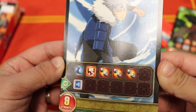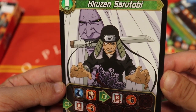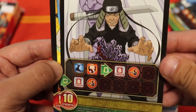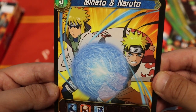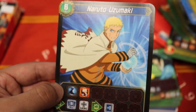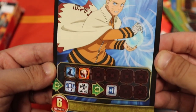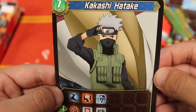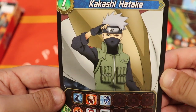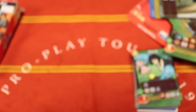We got the Second Hokage here — very nice, very powerful. We got the Reaper Death Seal in the back — really cool, it's actually going through him. Then Minato and Naruto — that is sick. We got Naruto as the Hokage with his Rasengan — very very cool. And we got Kakashi as an EX card — that's awesome. The first couple sets were all tailed beasts and higher-level ninjas, so it's great to see these characters here.